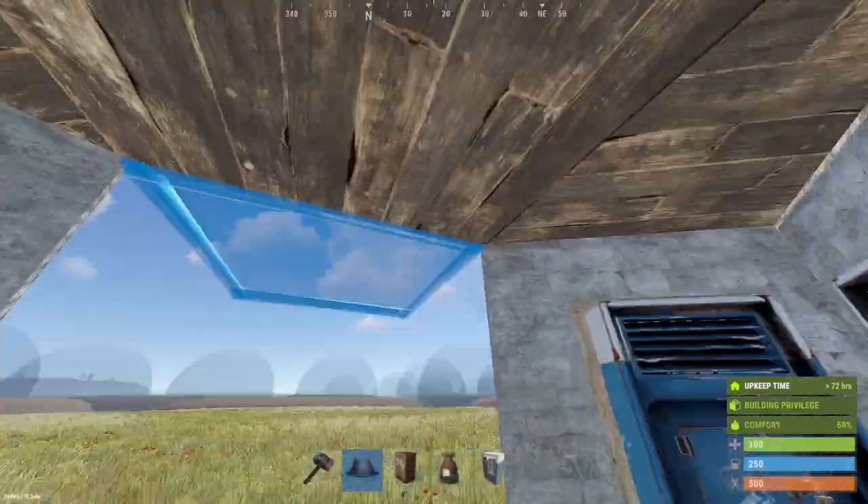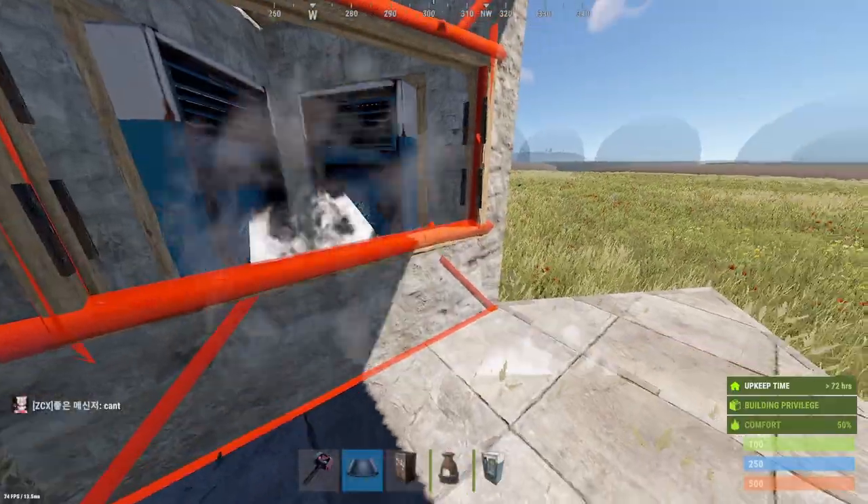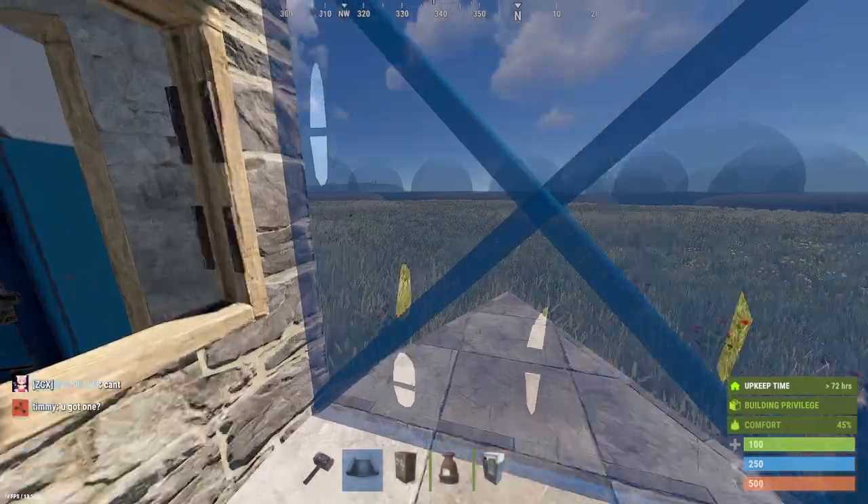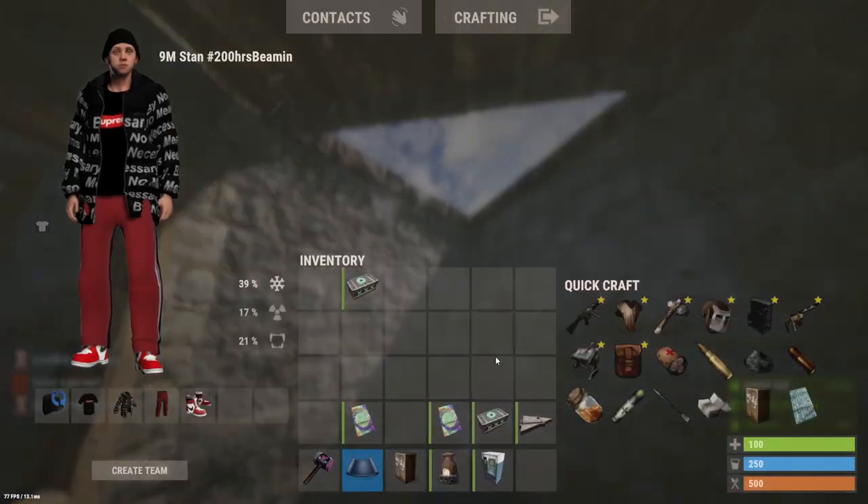Disable the broadcast on the vending machines so your base is not being displayed on the map. Court triangle, roof, two windows — make sure you flip them around so they can't be soft side picked into. Then you're going to make the jump up with a ladder hatch.